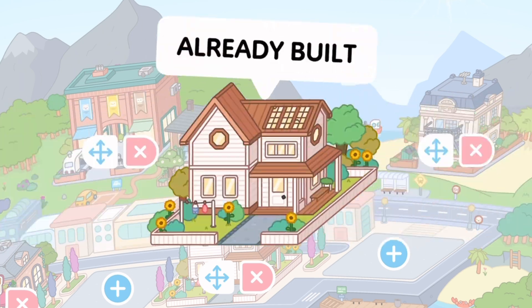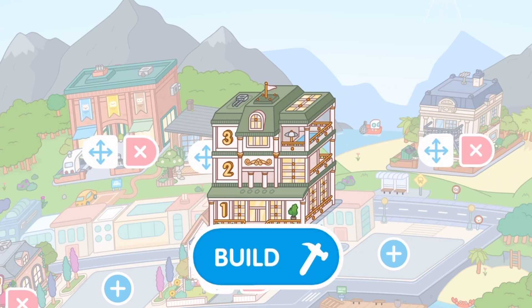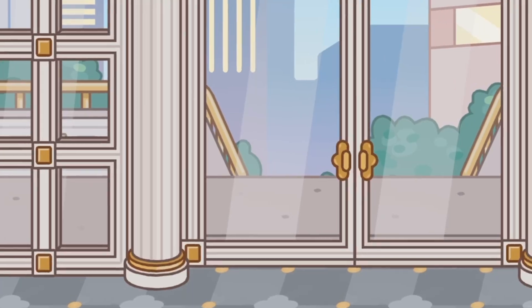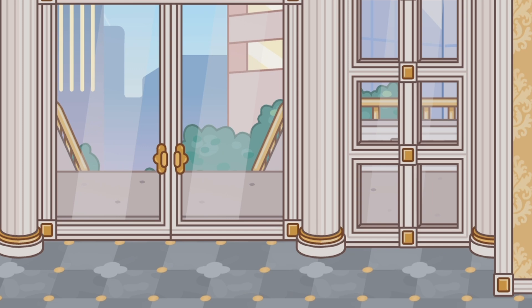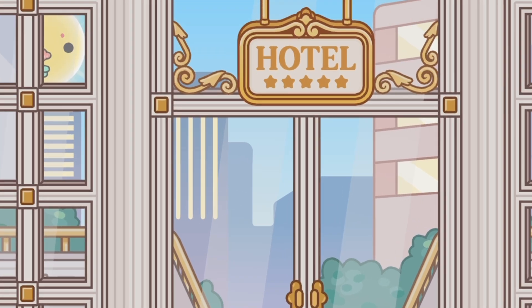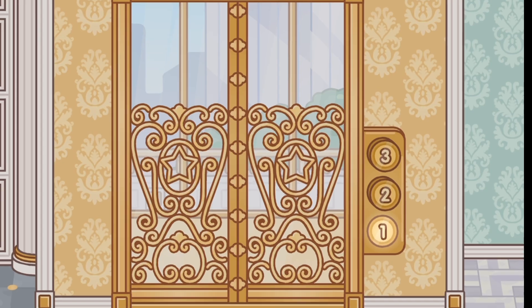Okay so this is what it looks like - it has three floors and we're just going to go ahead and build that right now. Oh my gosh, it's so fancy in here! I'm freaking out - this is a five star hotel, it is literally so cute. I can tell I'm going to have so much fun decorating this.